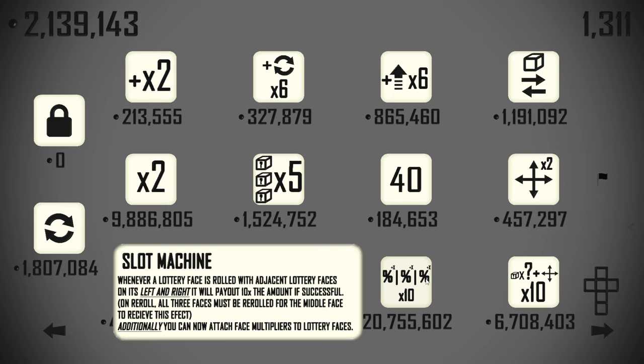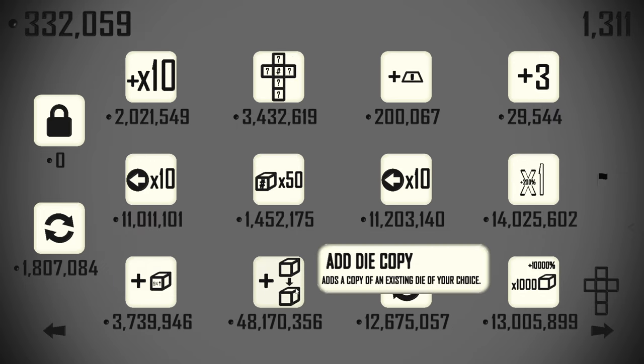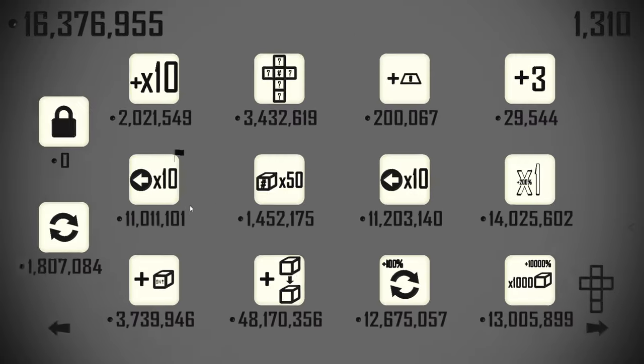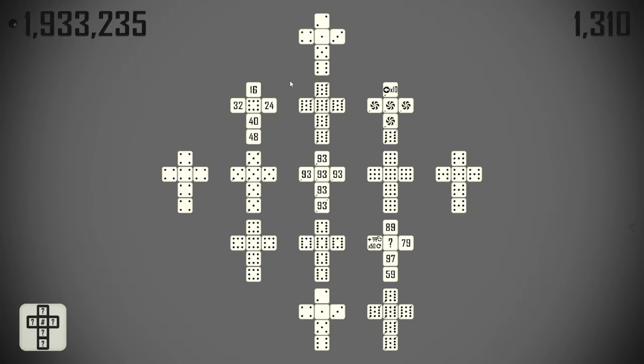Get another copy of a die we already have — seems a bit excessive for what we should be able to just buy as a standard plain die at some point. We'll grab a 10 times previous score — stick that on the void die, it's going to do big things for us. There's a settle die faces.